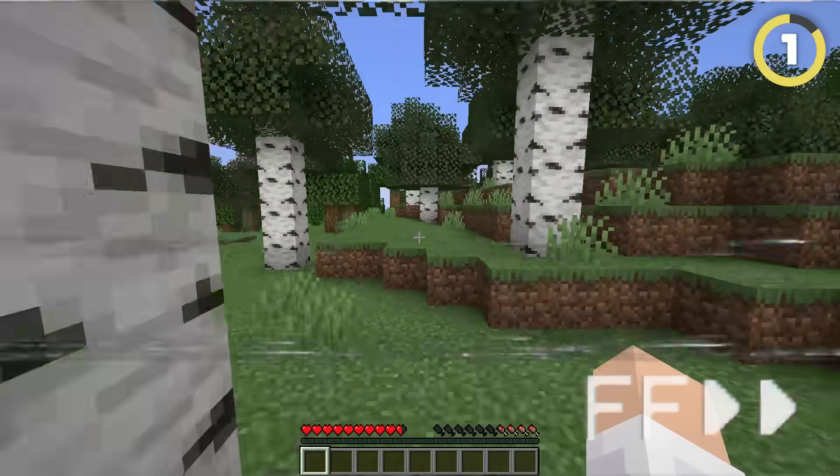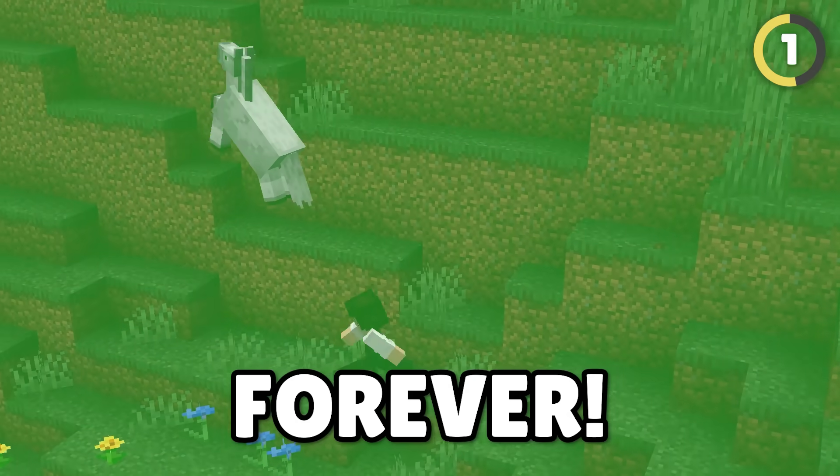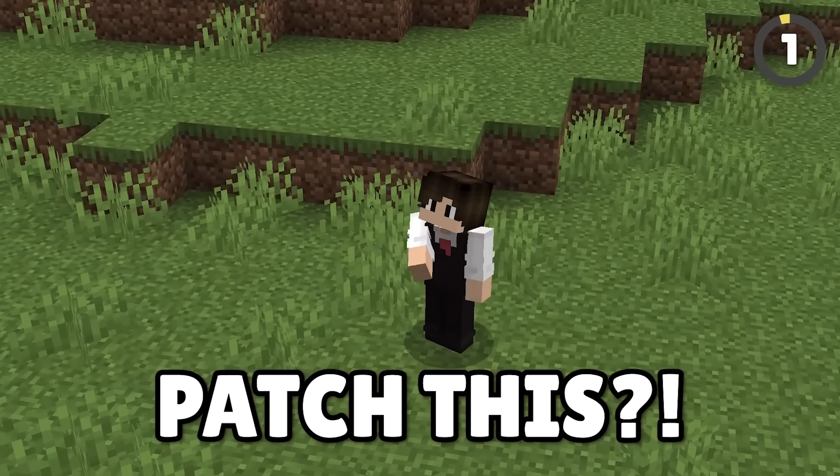It takes two and a half minutes for your hunger to run out when you start sprinting. But what if you could run forever? All you have to do is hit an entity after you start sprinting and your hunger will never run out. Why did Mojang patch this?